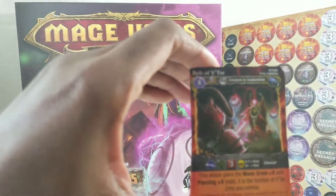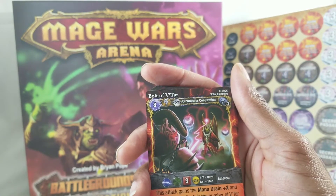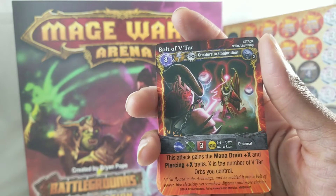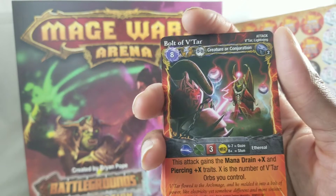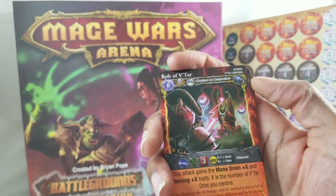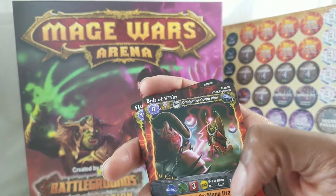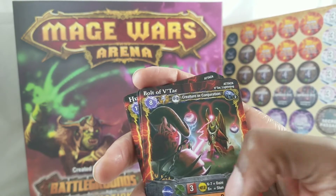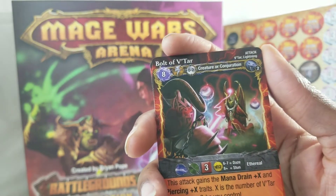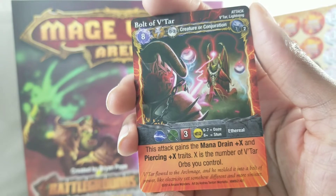Bolt of Vatar — eight mana drop. Zero to two range, creature or conjuration. Vatar lightning — some kind of lightning effect range attack rolling three dice. On the yellow d12 dice, six to seven you daze the opponent, higher roll you stun the opponent. Ethereal — this attack gains mana drain plus X and piercing plus X traits, where X is the number of Vatar Orbs you control.